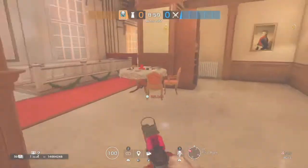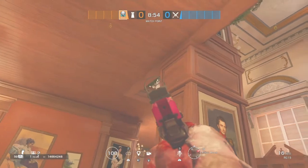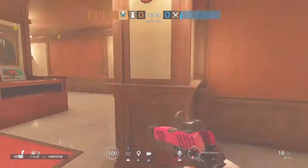It's called Fireplace Hall, this is called Train, you've got Green, Red, Mining. This area down here is called Pillars — often people camp here, very easy. Good angle from down here to the corner of New Hatch, very easy, you get a load of picks.